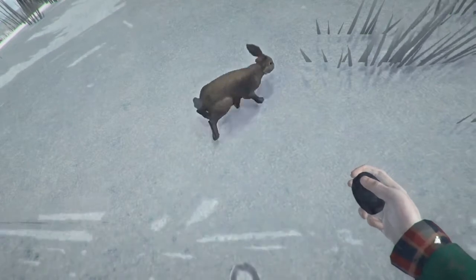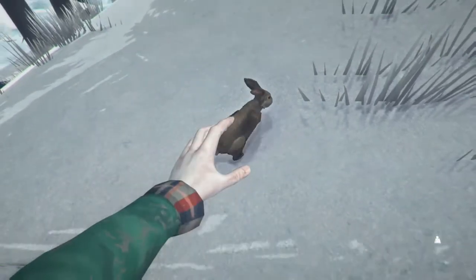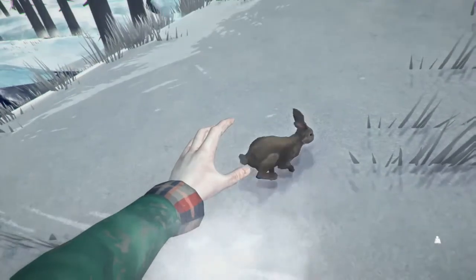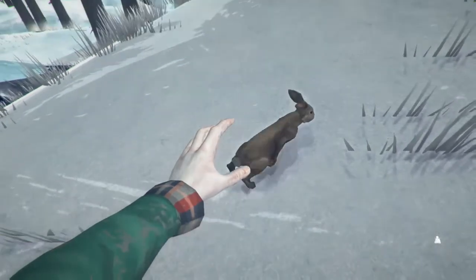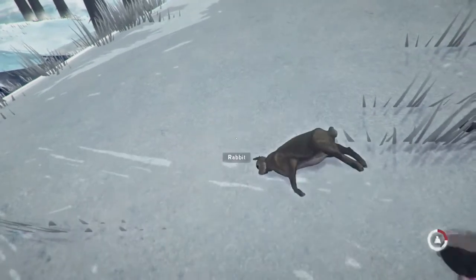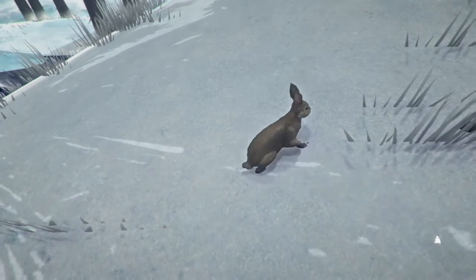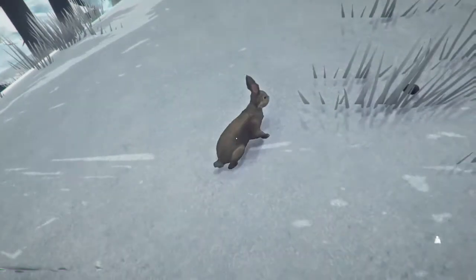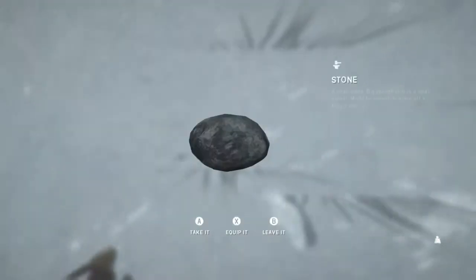What I recommend is crouching and then sneaking up on it, then aiming and hitting it. I knocked it out, and then you just pick it up. But as you just seen, it will get back up — so it's not dead. You have to hit it and then quickly get to it and kill it.